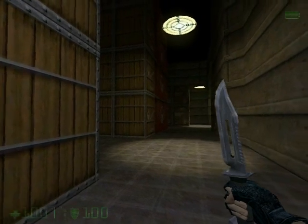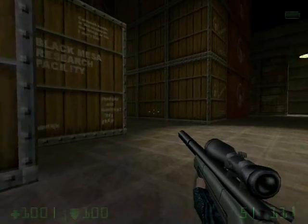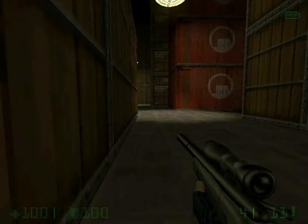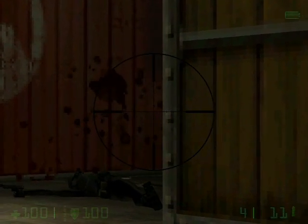You can use the sniper rifle to kill off everybody, and that's exactly what we're going to do. Down the left path, we see a Black Ops lady. Down her side passageway is a second Black Ops lady, so we'll snipe her off as well.